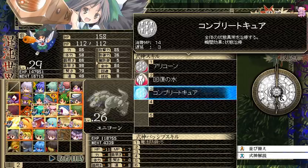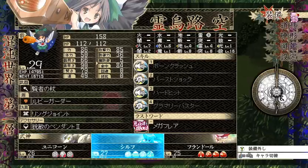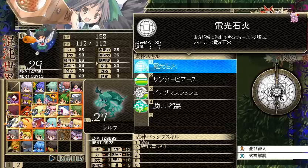Unicorn guy learned a party-wide spell with 14 MP, free turn cooldown, that heals all status effects. Sylph learned a field effect — 30 MP, seven turn cooldown — and I think what it does is it has something to do with lightning elemental and makes all your party go first regardless of speed. If anyone knows exactly what this field effect does, please let me know, because it's a very expensive spell.